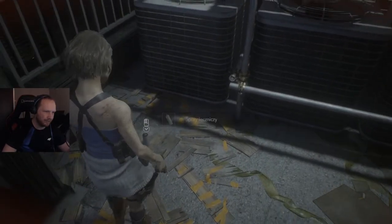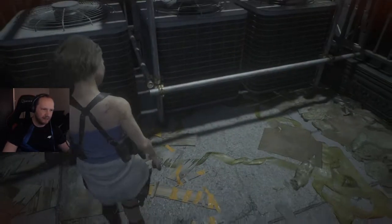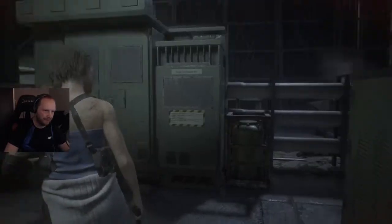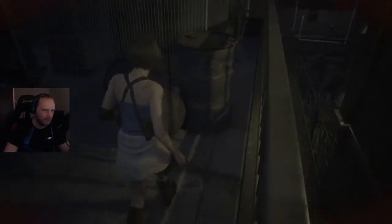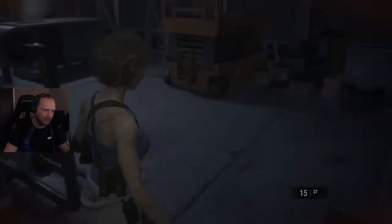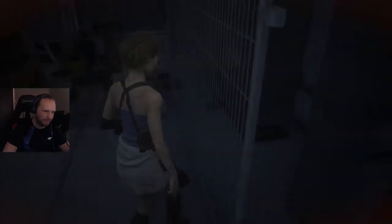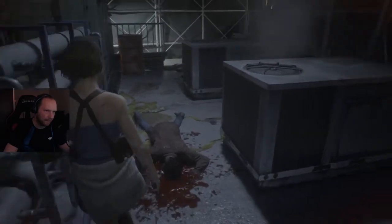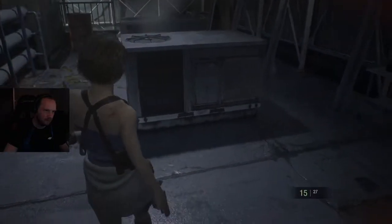Gdzieś jest interakcja ze spacją, bo mi się myli w jakiejś grze. Spray sobie weźmiemy — oczywiście przyda się. Raczej tutaj nic nie znajdę. Powiem szczerze, że nie działa ten myk z kolanami, żeby powalić przeciwnika — to mnie trochę martwi. Może twórcy domyślili się, że wszyscy speedrunnerzy tak robili i zrezygnowali z tej łatwości.